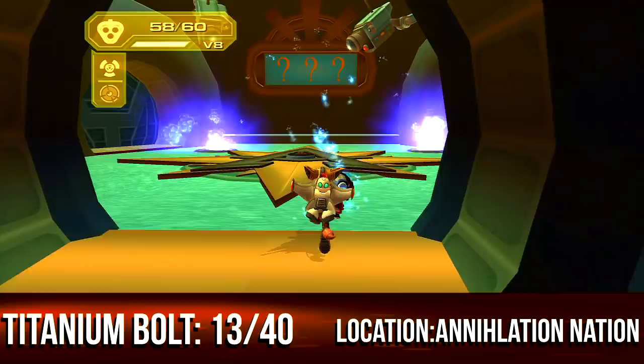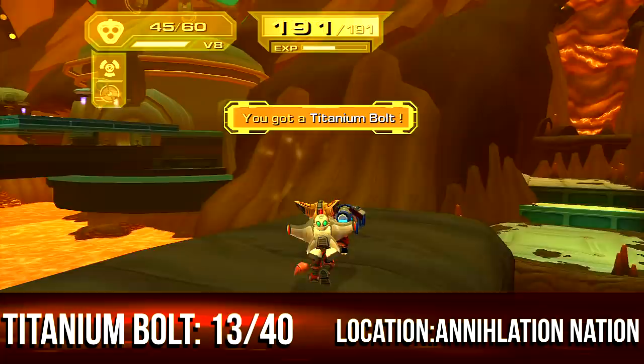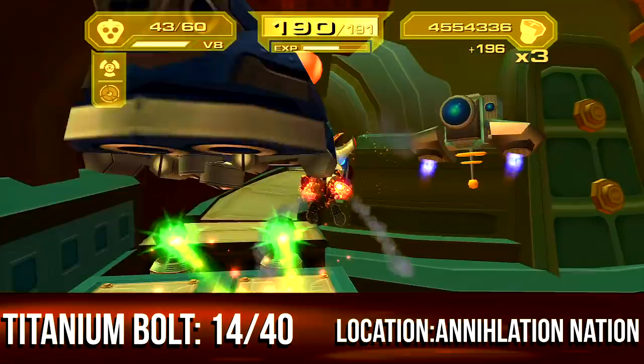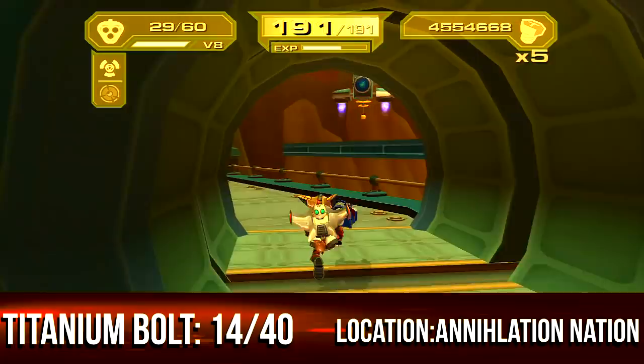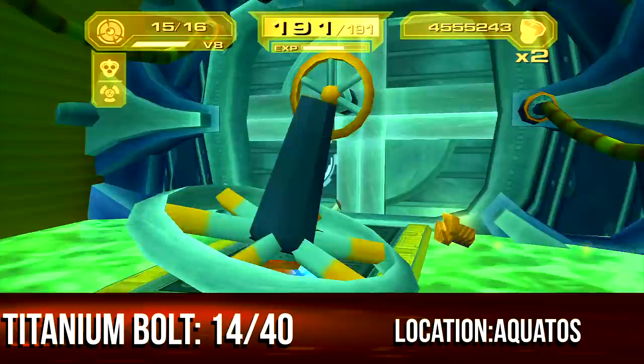Head to the Annihilation Nation challenge maze of blaze. I figured this one out on my own — no guide told me how to do this part. It's hidden over here — well, this one is right in your face. I think this is one of the only challenges where you can get both at the same time. Then over here to your left instead of going right — come up out to the left and there you go.